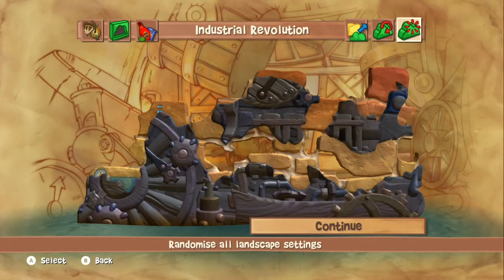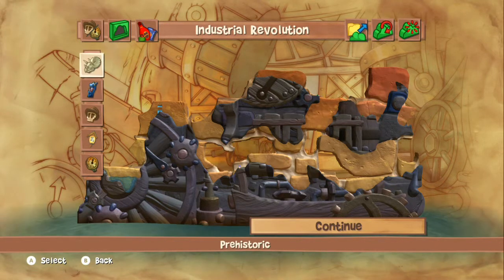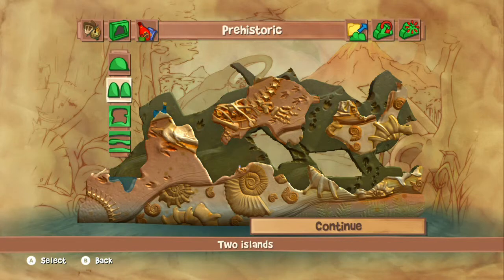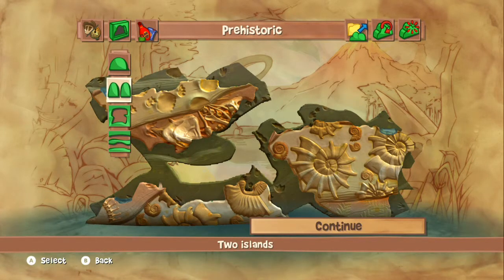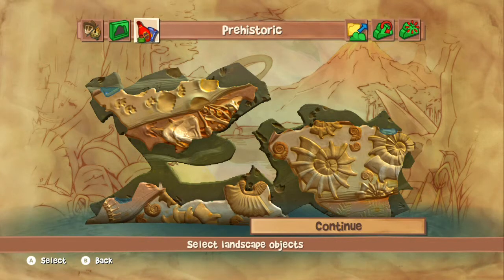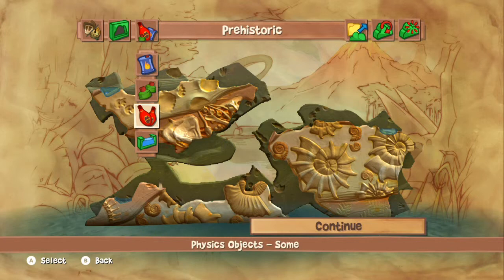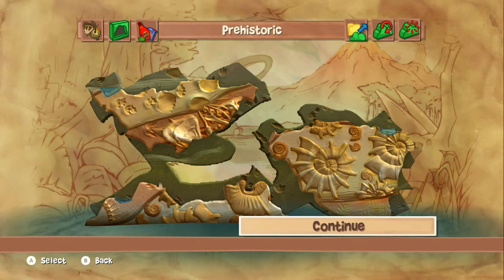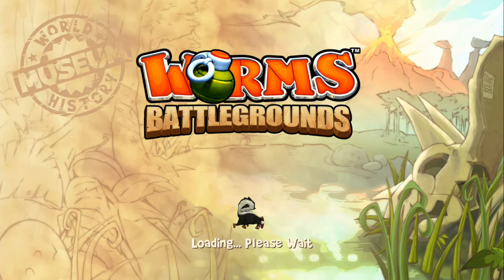We'll do a standard game for the first one and then start messing around with settings in the next couple of Worms videos. For now we'll go with the basics since we don't really know the controls. Let's find out who's first once we choose the map. Prehistoric theme, fossils. Landscape template with a bit of water in between. We want some mines and some barrels. We'll just go with our first one.